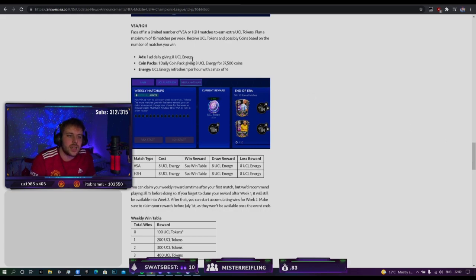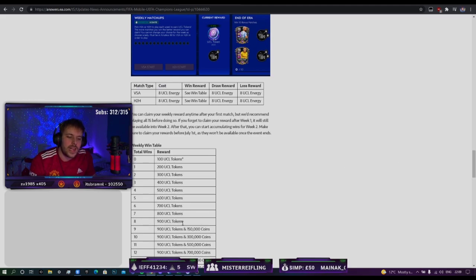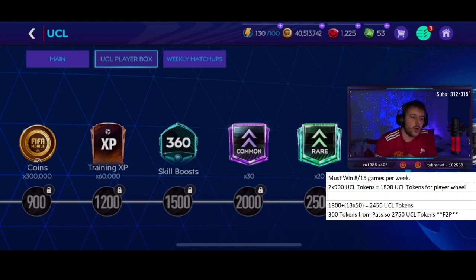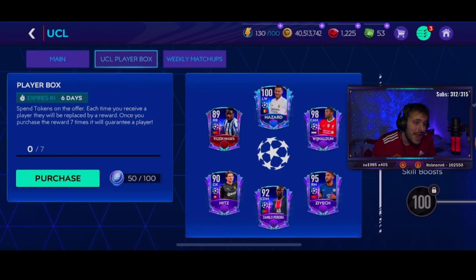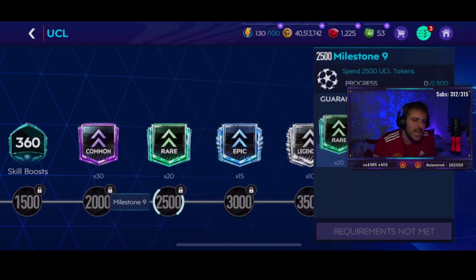For the VSA or head-to-head section, you don't need to buy coin packs since you get energy over the course of the week anyway. All you need is eight wins out of your 15 available matches to get 900 UCL tokens. Over two weeks that's 1,800 from weekly matchups. Add 50 tokens from daily logins over 13 days — that's 650 — plus another 300 free in the UCL pass, giving a grand total of 2,750 UCL tokens, which is about 27 spins on the roulette wheel. Up to the rare shards is free to play.